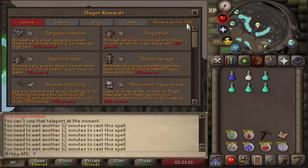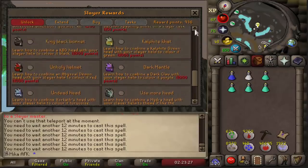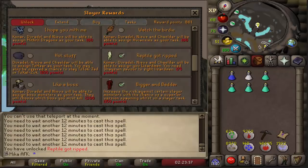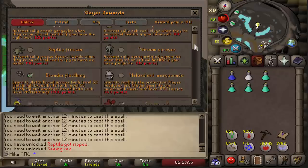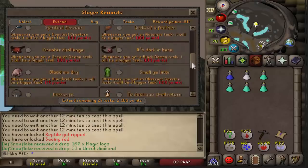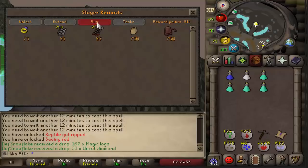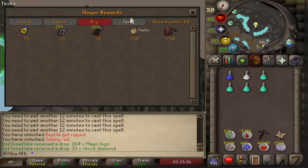There are a lot of things I haven't even unlocked on the account and I have 900 points - that's on my AFK account. Let's see what we can unlock. Firstly, Reptile Got Ripped - might as well unlock it, so we can now get assigned Lizardmen. Then we can have Konar, Duradel, and Nieve assign red dragons. And that is everything when it comes to unlocks. When it comes to extends, I was thinking to only extend Bloodvelds, but I'll do that after I unlock everything. When it comes to purchasing, I want to get the rune pouch and herb sack first.